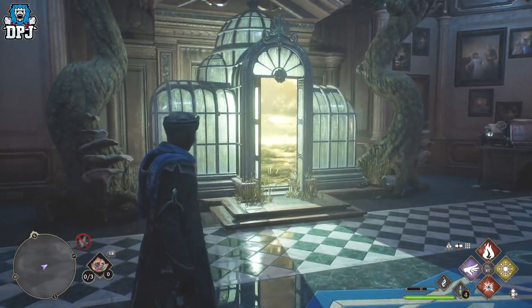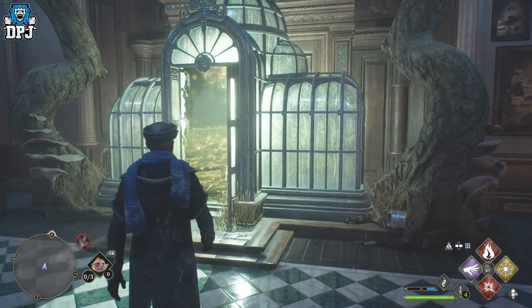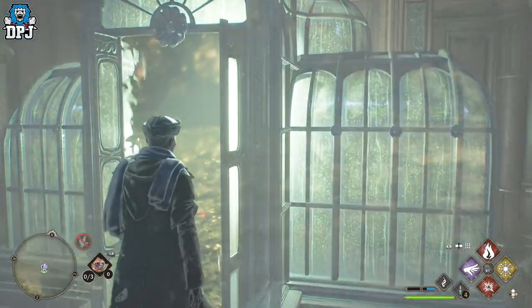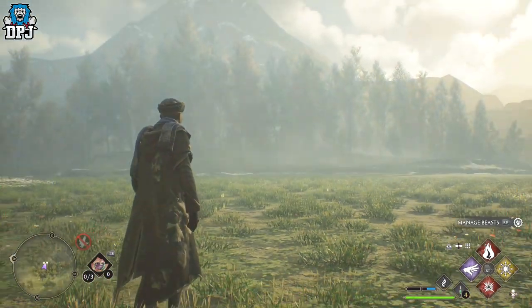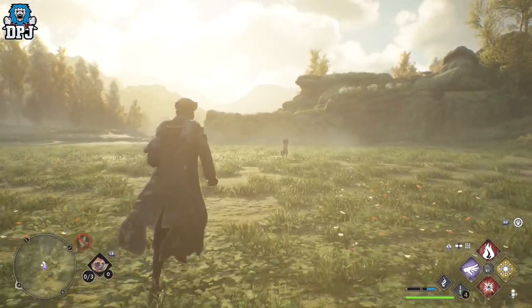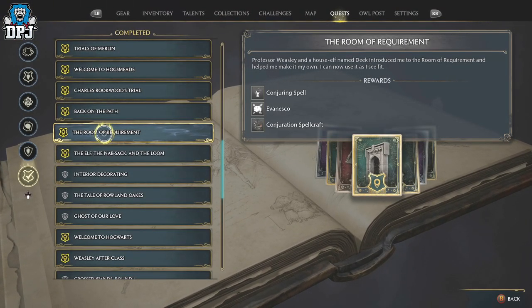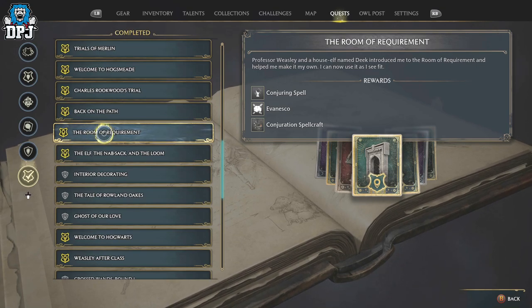There will come a stage in the game — much later on — where you unlock the Room of Requirement. This is somewhere around the 21st main mission. Following the main quest lines you will eventually unlock the Room of Requirement quest. I won't spoil anything, because the mission is absolutely amazing, but just look out for this one.